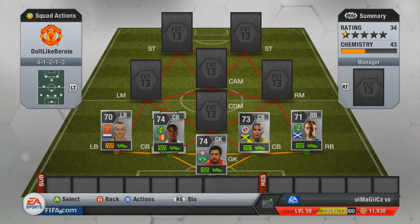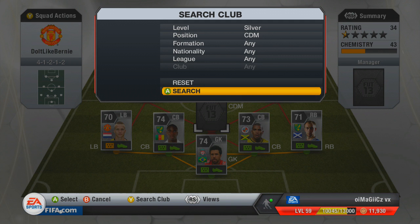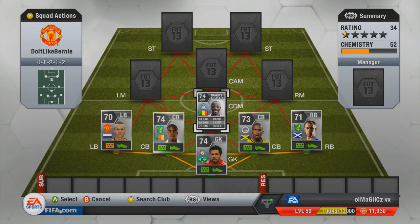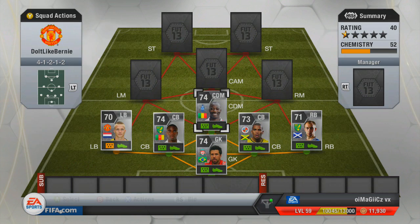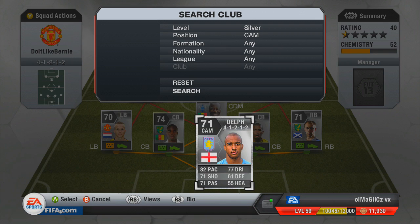The formation I'm going with today is a 4-2-1-2 — another really overpowered formation, especially with this team. At centre defensive midfield we have Diakite — another tank. He's basically the silver Yaya Toure: 78 pace, 79 dribbling, and 74 defending. He can play centre attacking mid or centre defensive mid, but I wanted a really tall, decent tank at CDM.